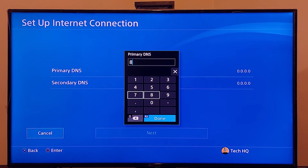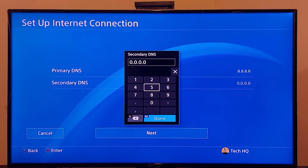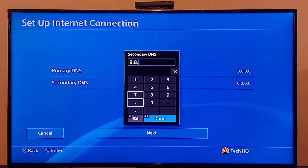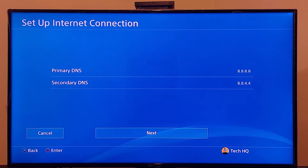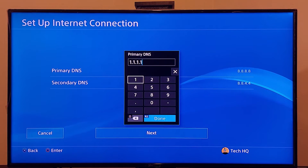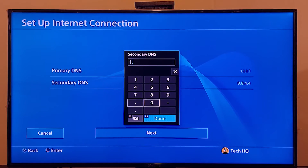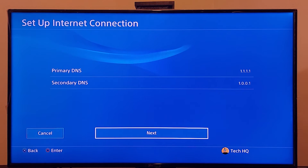Now use a DNS server. For Google DNS, enter 8.8.8.8 for the primary DNS and 8.8.4.4 for the secondary DNS. You can also use Cloudflare DNS: enter 1.1.1.1 for the primary DNS and 1.0.0.1 for the secondary DNS. Then scroll down and select Next.